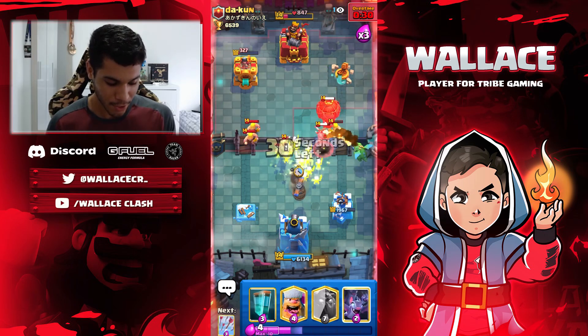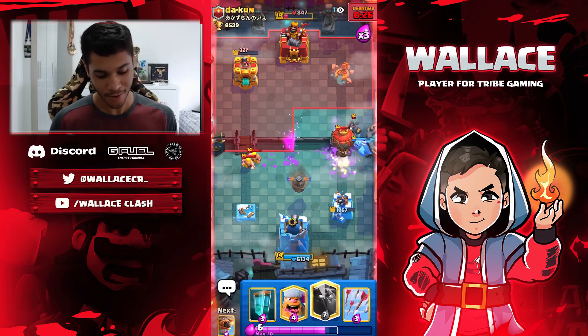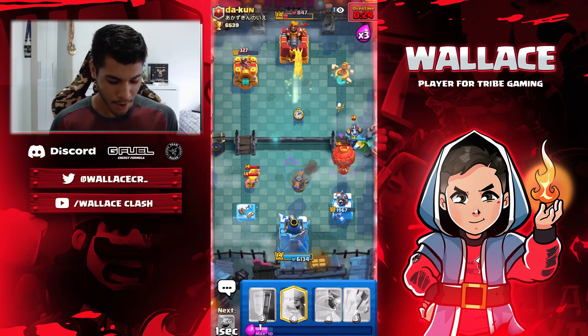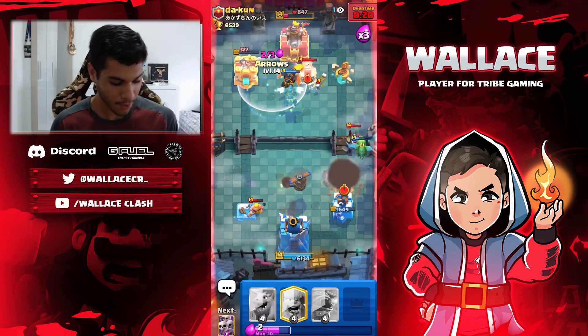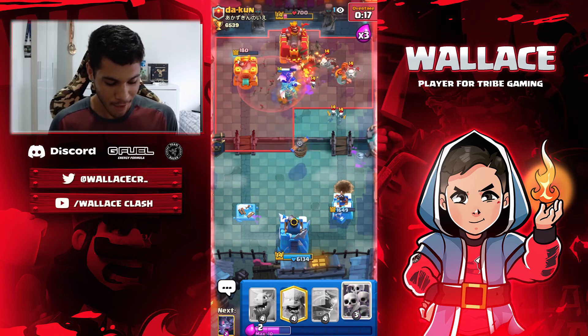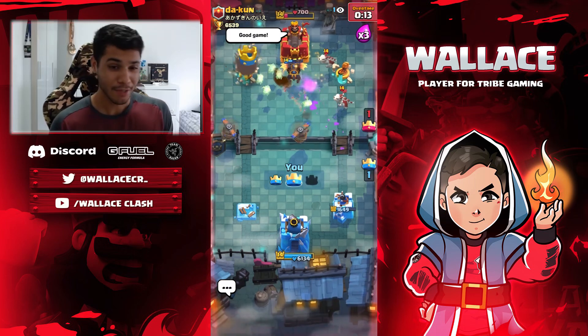And now he's going to throw the Balloon, but right now it's really, really late. Right now just Lava at the bridge — clone the Lava. He's getting a Tombstone here, but this is GG. So first match here — a bit complicated, but the Lava Clone is really strong right now in the meta.